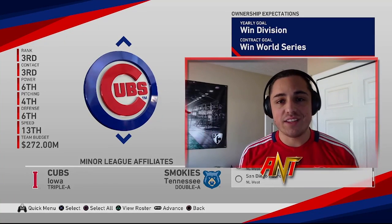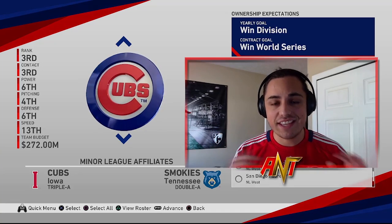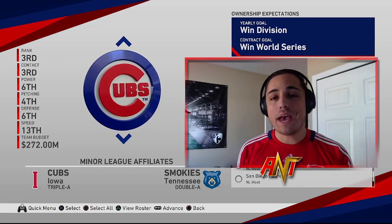Today we're doing the 80 and under rebuild challenge. Once they hit 81 they have to be traded or we gotta let them walk in free agency — they can't stay on the team anymore.